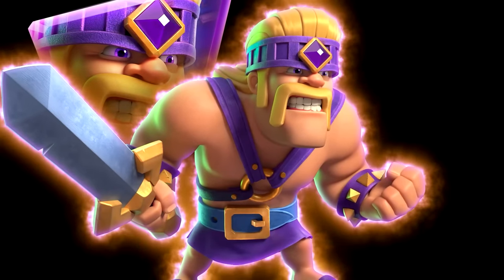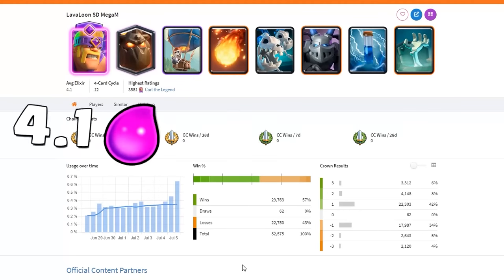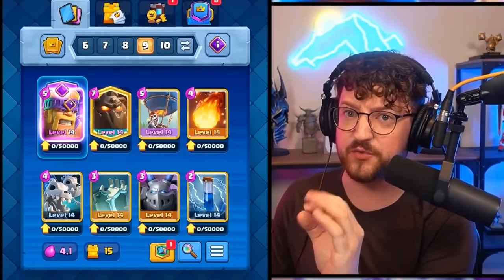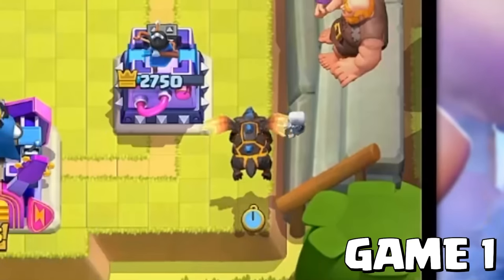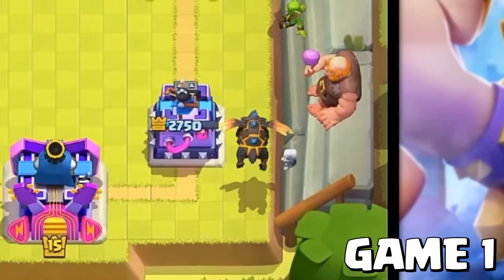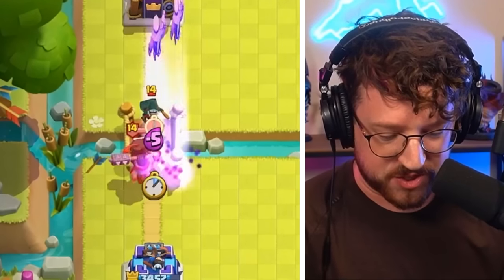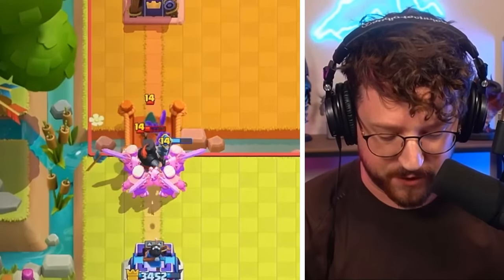It looks like we have a 4.1 Elixir Lavaloon deck. Can this deck beat the six wins from the Firecracker Evolution? Step one: we go Lavaloon in the corner and build up a massive push, getting ready for step two — where we unleash the Evolved Barbarians.